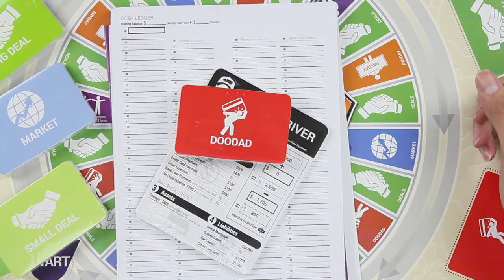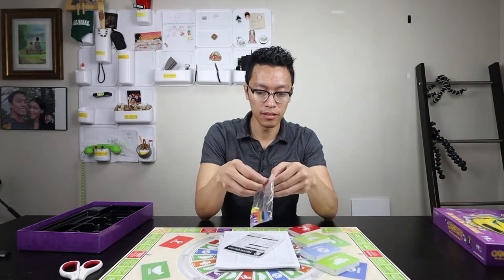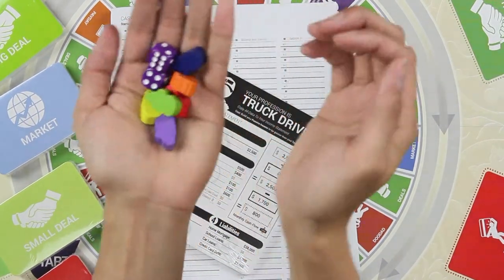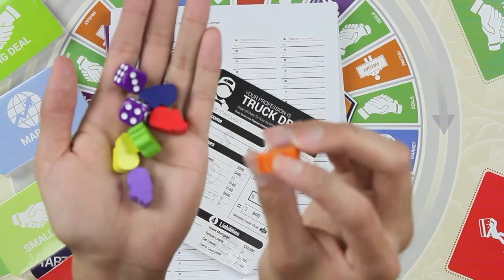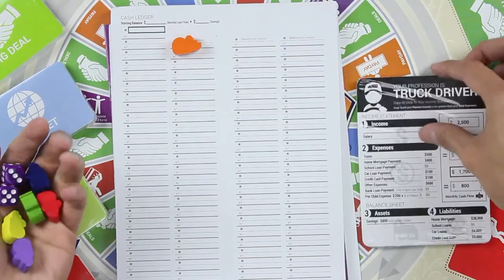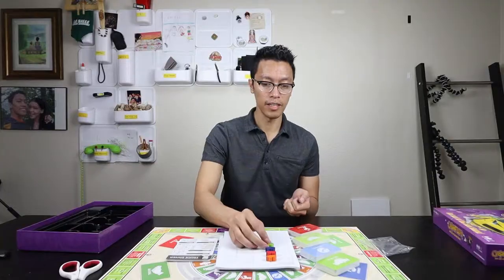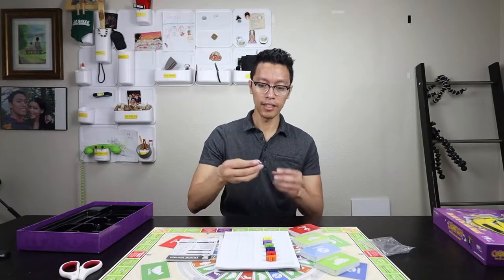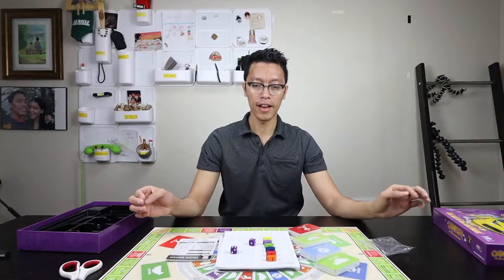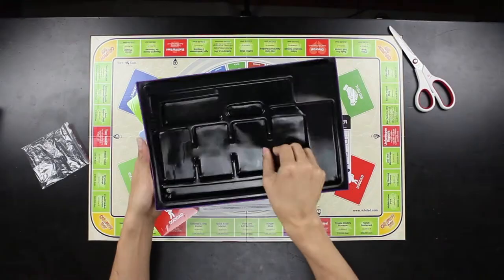And lastly, we've got the rat playing pieces. You've got orange, red, blue, green, and purple — so six players total. And then you've got two dice, purple dice. That's pretty much it.